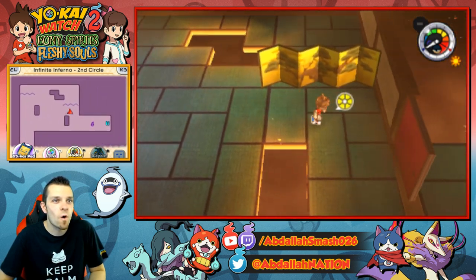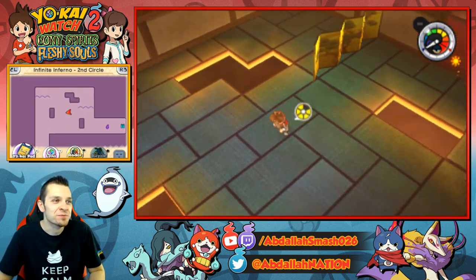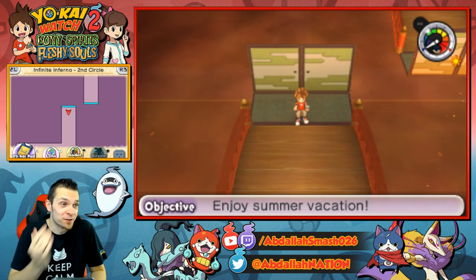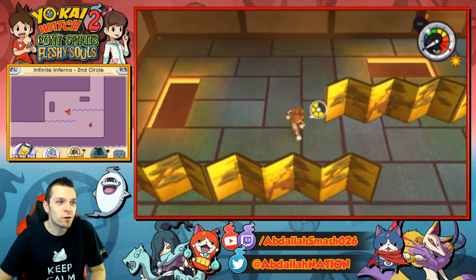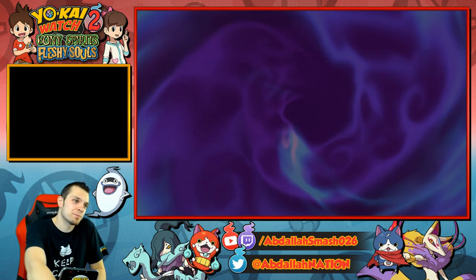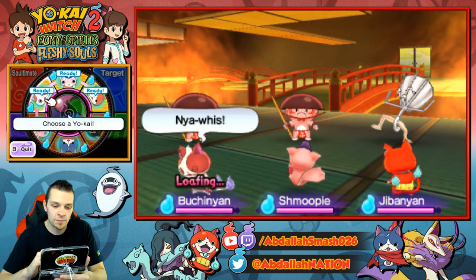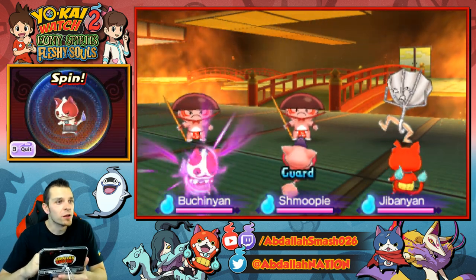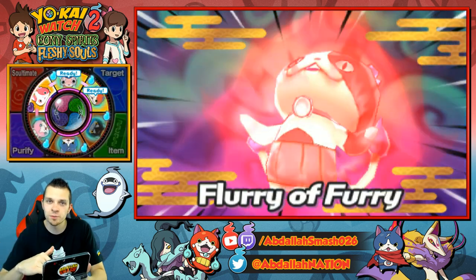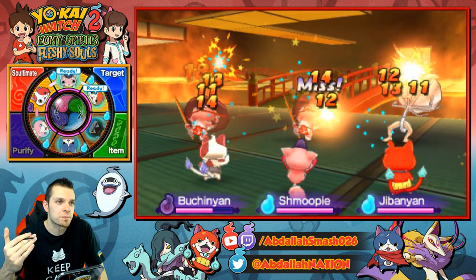Oh, here we go! Hoggles is here. Hoggles is the recolor of Sproink. I really hope there's another rare Yo-Kai coming over here. Let's just beat some Yo-Kai up. We'll beat up these guys and knock them out. Oh, look at him loafing. And see, that's a cure for loafing too, in case you guys didn't know — if one of your Yo-Kai is loafing, instead of switching them to the back, you can immediately launch out their Soultimate and they'll stop loafing.